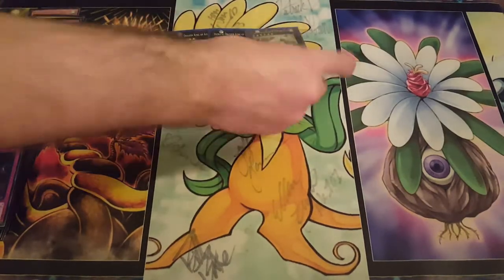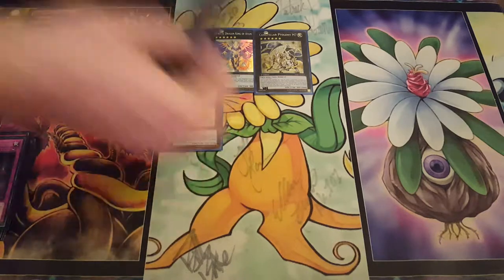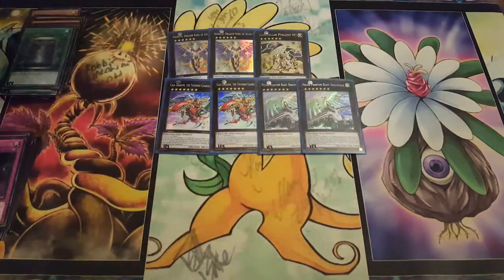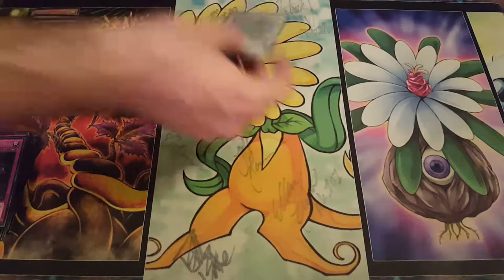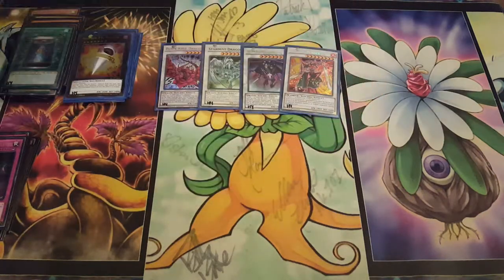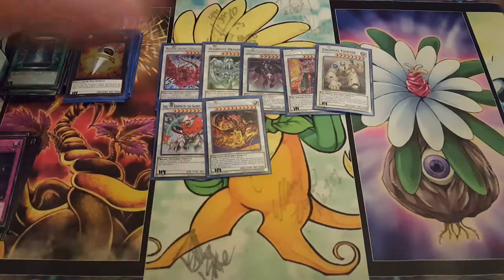For the extra deck: two Number 11 Big Eye, one Number 74 Master of Blades — very important for bouncing back the smaller monsters to make Card of Consonants live again. Two Hieratic Dragon King of Atum, two Dracoback, one big guy. Then for synchros: one Black Rose Dragon, one Stardust Dragon, one Scrap Dragon, one Crimson Blader — cannot stress enough how important that is especially in dragon mirrors — one Colossal Fighter, one Leo, and one Star Eater.